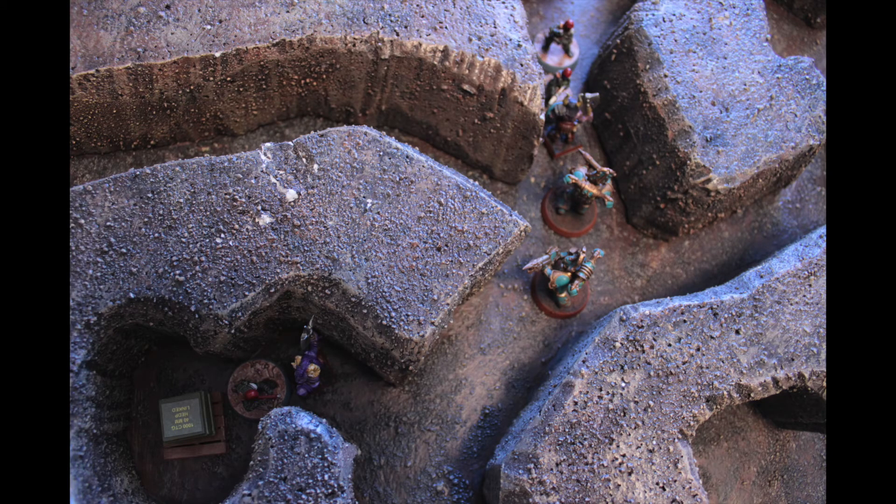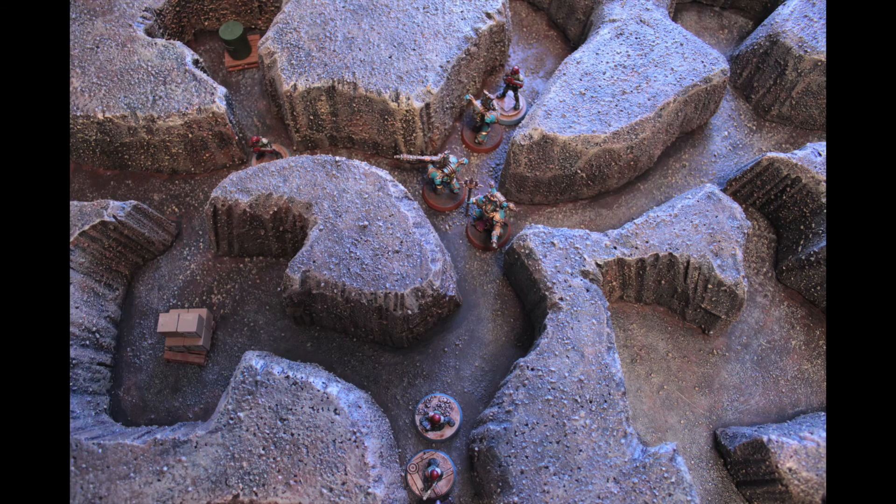Close-up of the lower left-hand corner: the Tzaangor is engaged with the lone judge near Objective number one, while the other two Rubric Marines spread into support positions. The other Tzaangor deals with the judge in the top of the picture. Close-up of the upper left-hand corner: a Rubric Marine engages the judge at the top, the heavy gunner takes aim at a judge on the left side, and the Aspiring Sorcerer readies another psychic bolt.